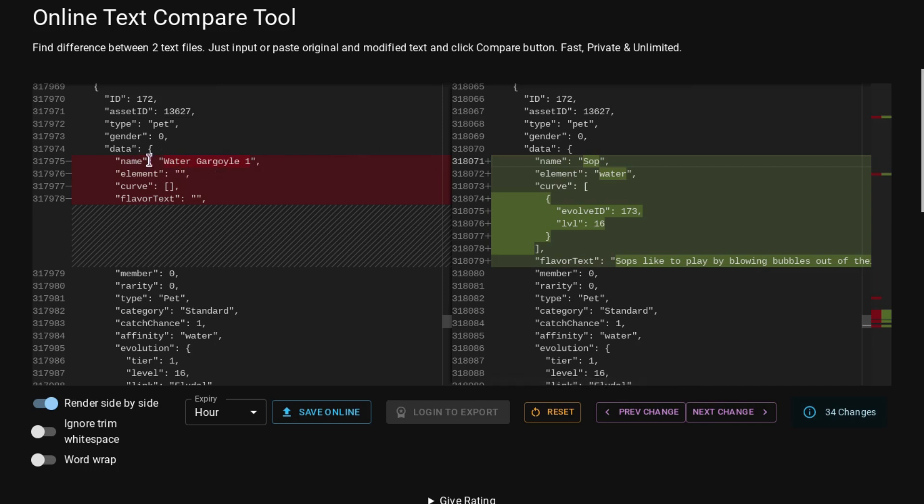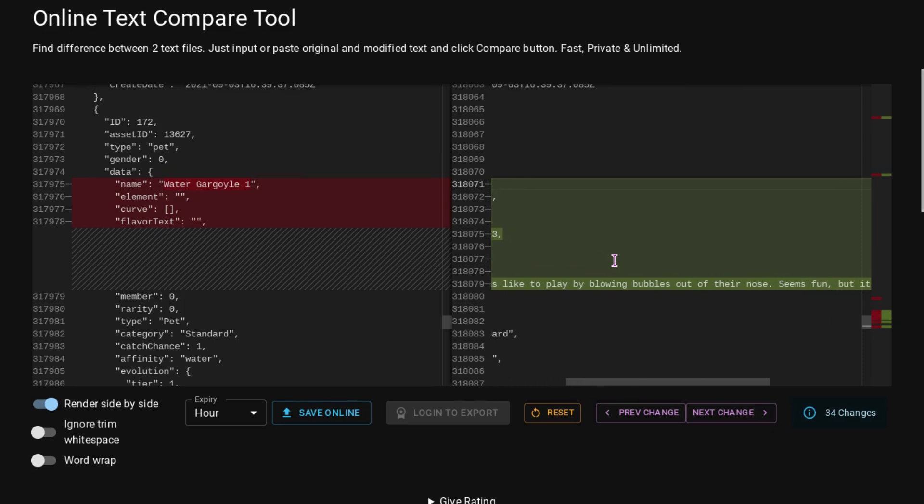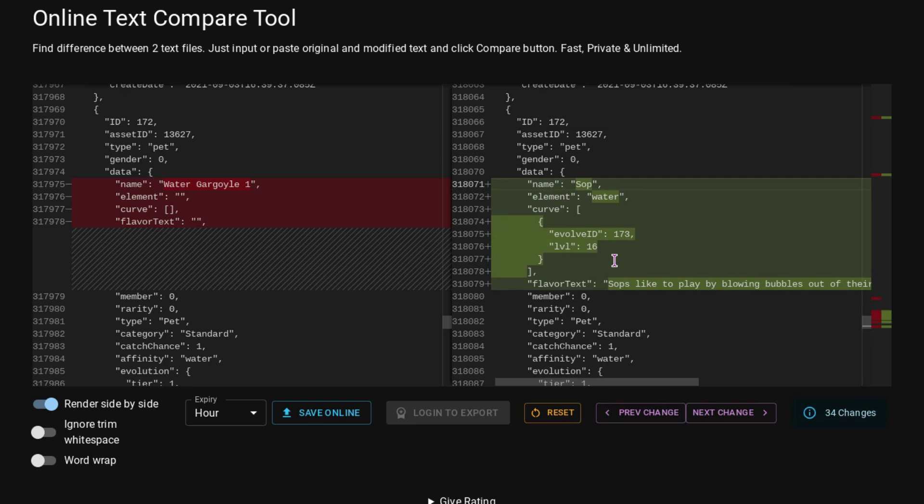This is named water gargoyle 1 and it has been updated to have the name of SOP — just SOP. Its element has been changed to water; it was nothing before. It now has an evolve ID, and it evolves at level 16. It says SOPs like to play by blowing bubbles out of their nose — seems fun, but it's a little bit gross. Now that water gargoyle 1 has a new name and a description, it is possible that we could be seeing it pretty soon.